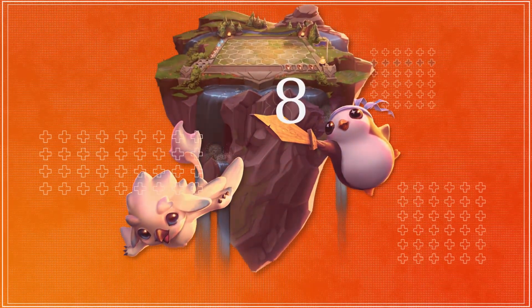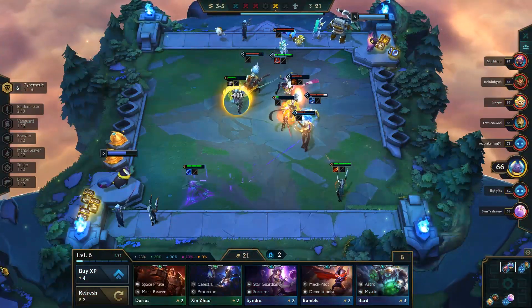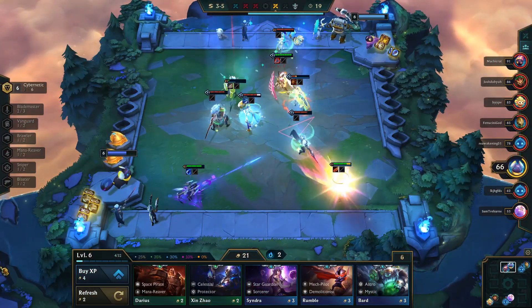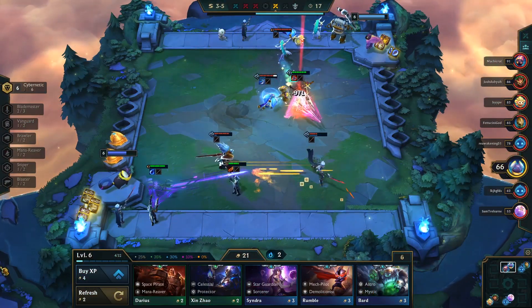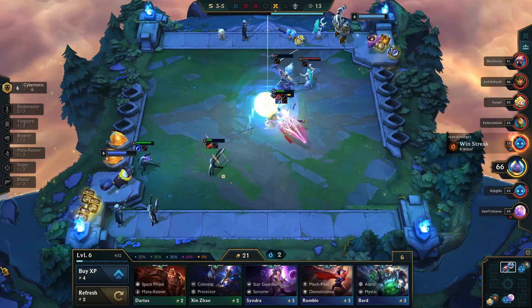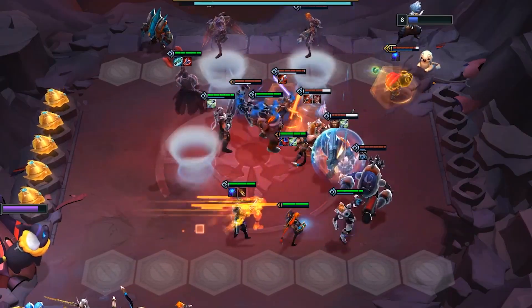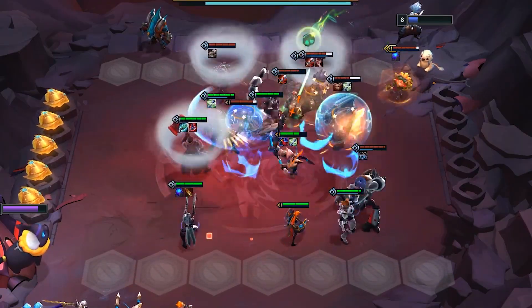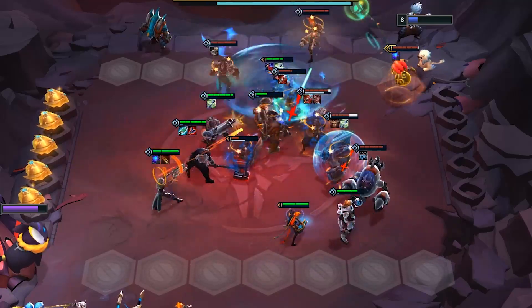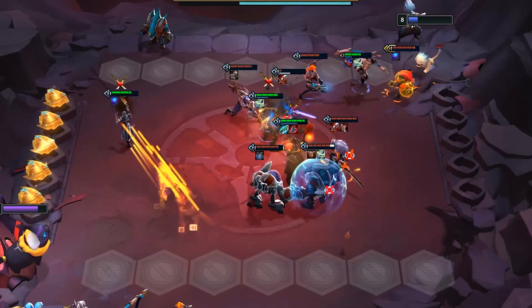Next up, we have the number 8 champion for today: Lucian. Lucian continues his warpath as a great two-cost carry champion through the early and mid-game. Cybernetics are a bit inconsistent at times, but Lucian can help them have a really strong early game, which helps you transition into six Cybernetics later. You can also use him as an item holder for Jinx until you two-star her later. Definitely look to play Lucian when you're able to quickly two-star him, as he will carry you into whatever composition you're planning to transition into.